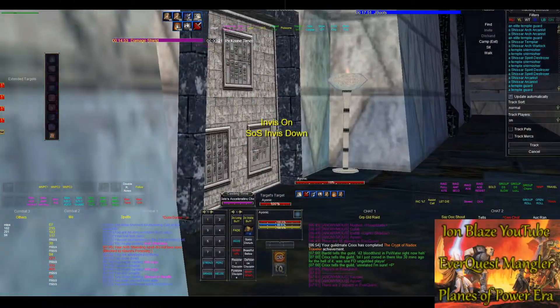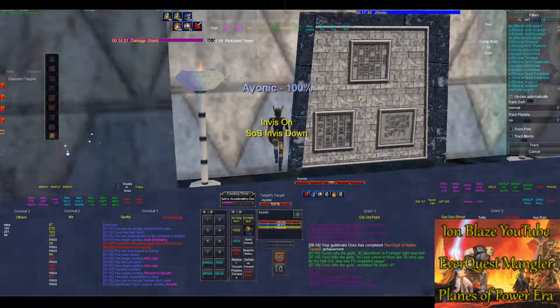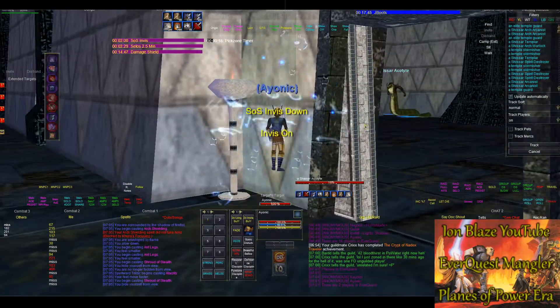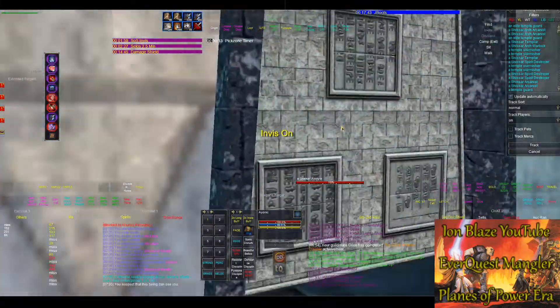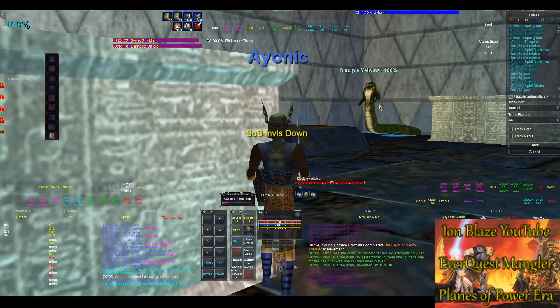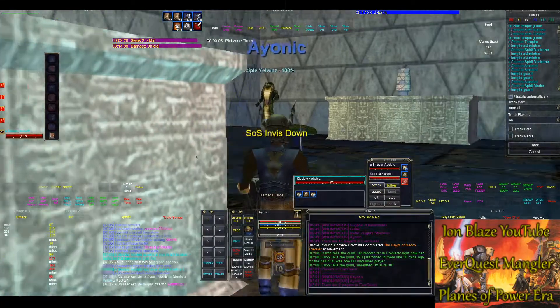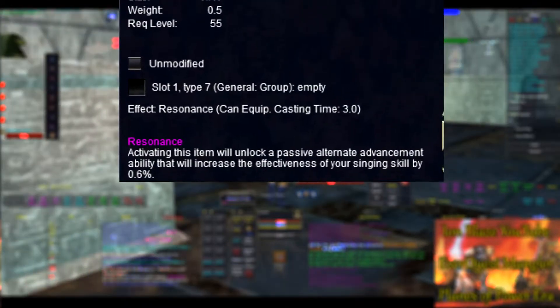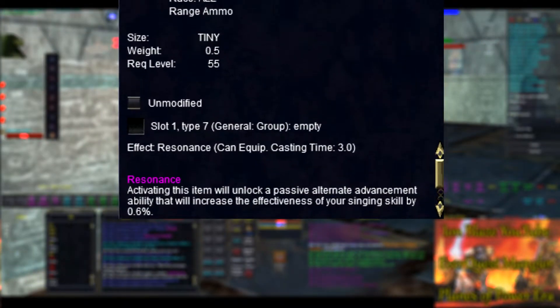Welcome back everyone, I'm Blaze. Today's video is on the Voice of the Serpent — it is a must-have singing mod that all bards should get, especially if you're going to be raiding. Once you click this item for the first time it permanently unlocks an alternate advancement branch, an alternate advancement tree.